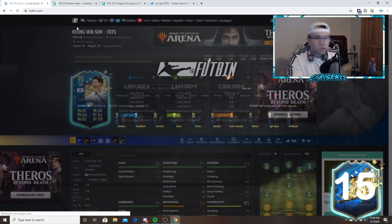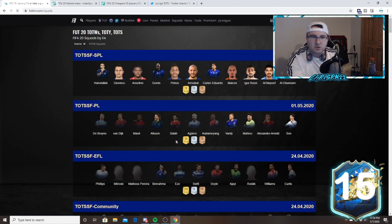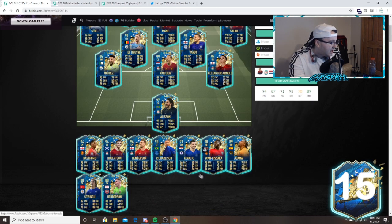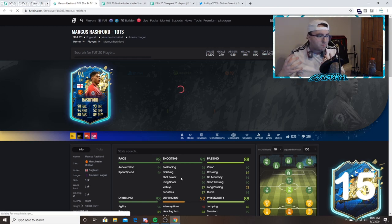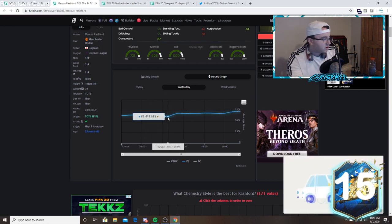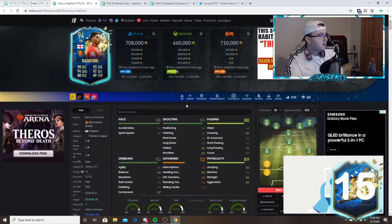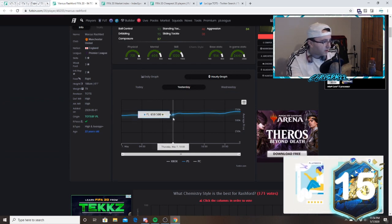I'm looking at Richarlison — I think he was one-fifty-something and he's now 178. This Rashford card at rewards was 600,000 coins — 613k — and then went all the way up to 730 today. This is exactly why you want to buy at rewards, because it's a card that got supplied a lot and then got bought up right away.